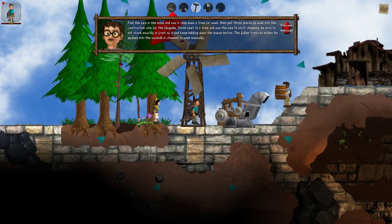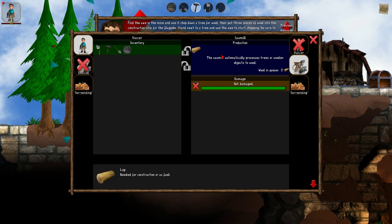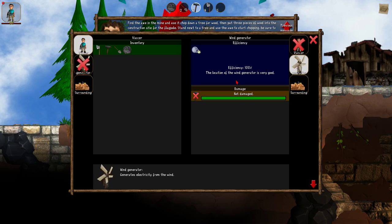Some buildings are a little bit special, like the Sawmill which is a producer but I can't select anything because it can only produce wood. And the wind generator shows me how good the location is — how much tunnel I have around it, how much solid material — and basically tells me how well I've built it.